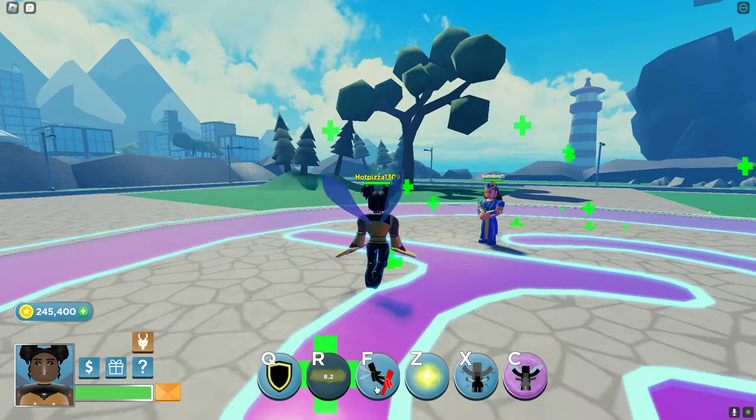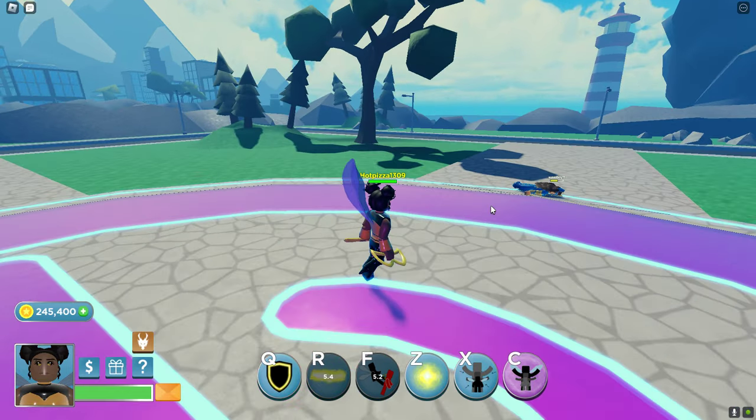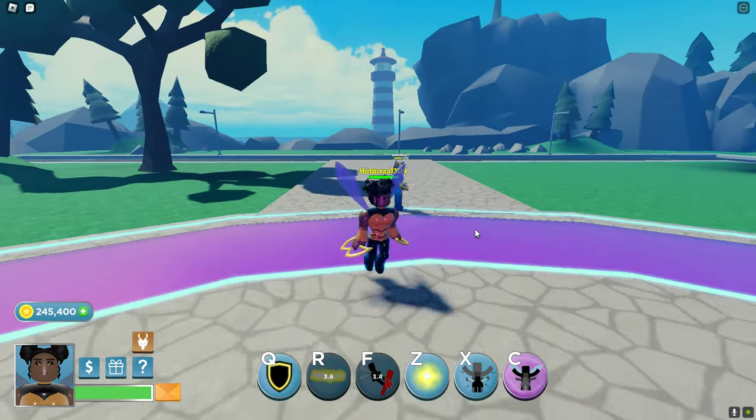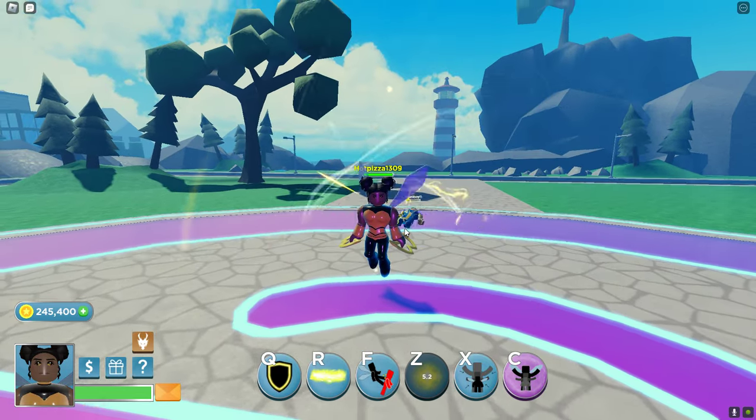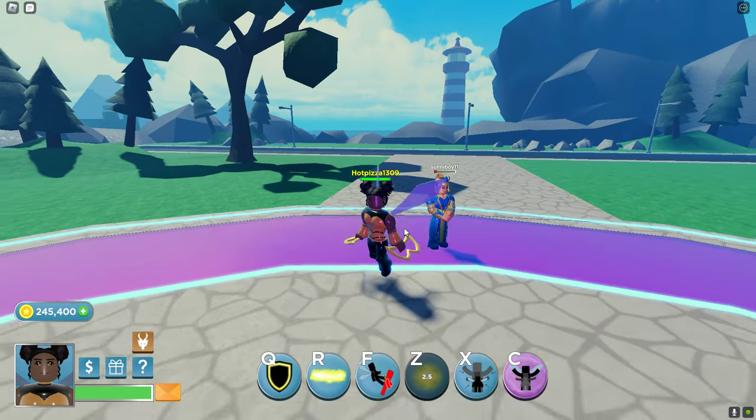Next we got F, throws the person. I'll show combos after, guys. Next we got Z, that does a lot of damage.